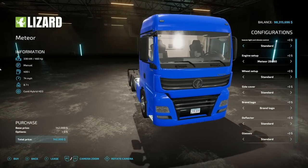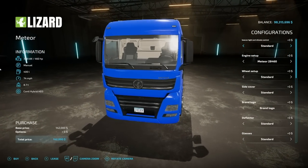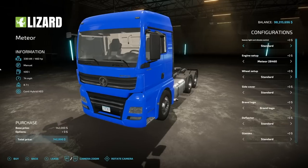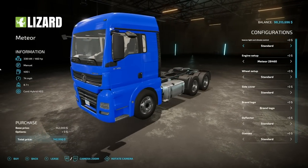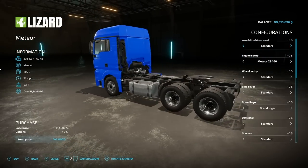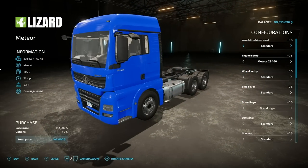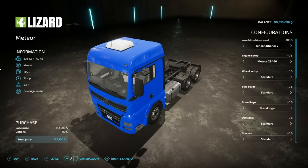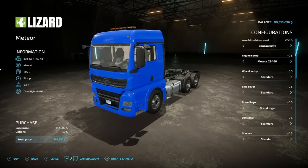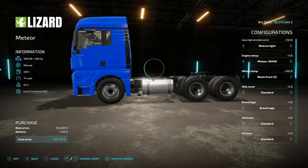Starting off today we've got some new ones for all platforms, but PC players can listen up as well because you're basically going to see the same thing here as your one new one for PC and Mac. This is the Lizard Meteor — or the Volkswagen Meteor depending on what platform you're on. 460 horsepower, manual transmission, 400 liters of fuel, 74 miles per hour, and the design looks great. From Agritono, creators of the F350. We've got beacon light, climate control, air conditioner one through four, and a beacon light on top. Engine options: 460 and 520.